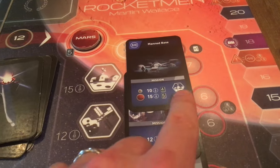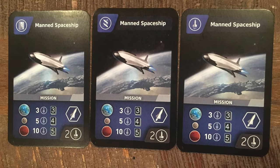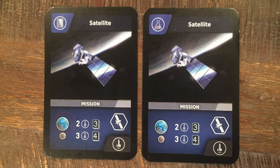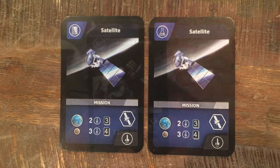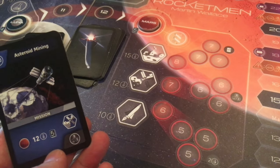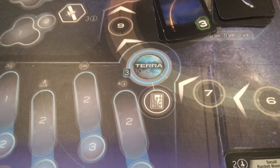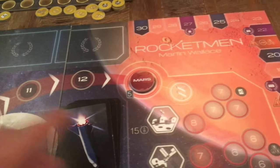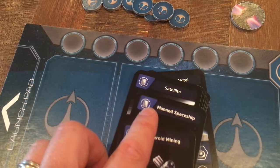Comparing your mission cards to the board, you have a card matching each place. For example, you have three manned spaceship cards because you can do that mission at each of the three locations. But a satellite mission can only be done for Earth and the Moon, so you only have two of those. Asteroid mining can only be done on Mars, so you only have one card and it can only be used for Mars.